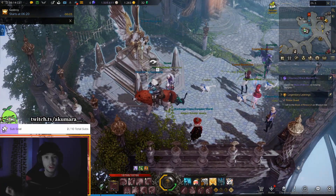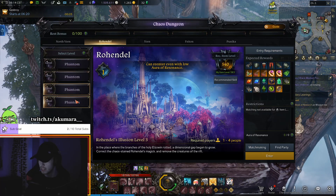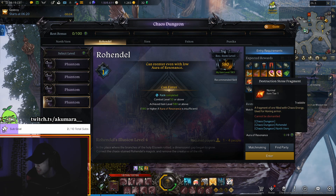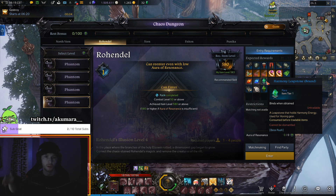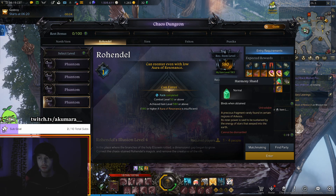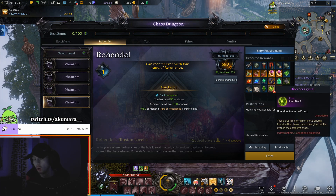Obviously your primary source is going to be doing your two daily chaos dungeons. With each level you're going to get access to these materials. Destruction stones here for tier 1 - these are for your weapon. Guardian stone fragments for all the rest of your armor. Harmony leap stones, you need them for each upgrade. And harmony shards, you need to use those to fill up the experience bar of each piece of equipment, and then also spend them each time you attempt to upgrade.